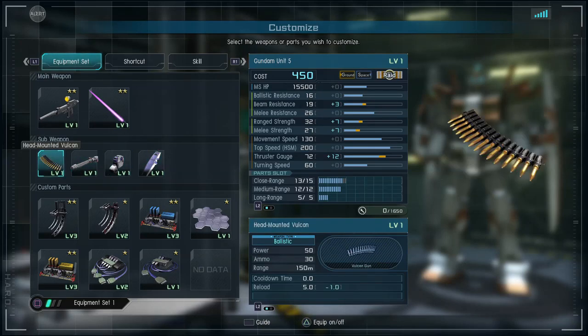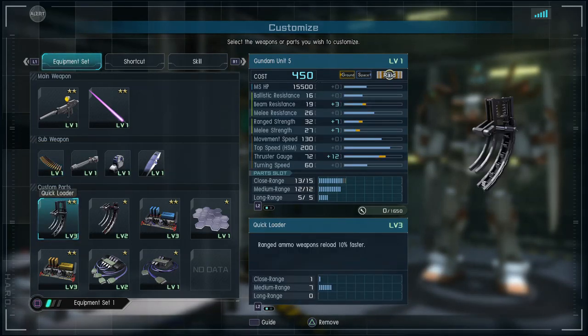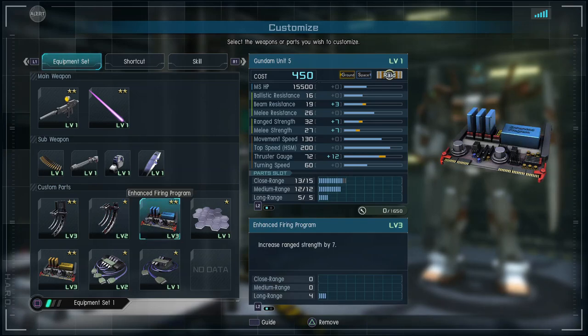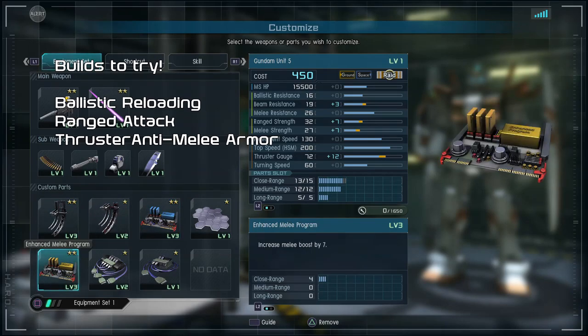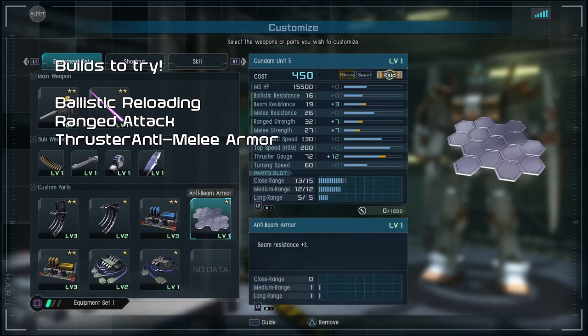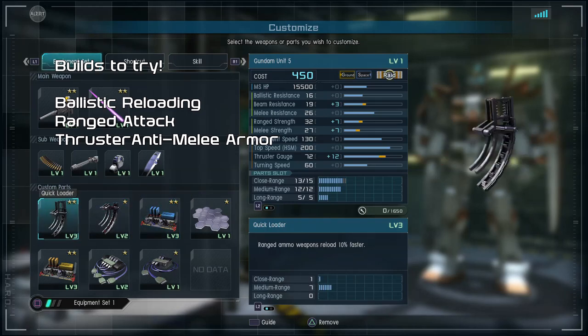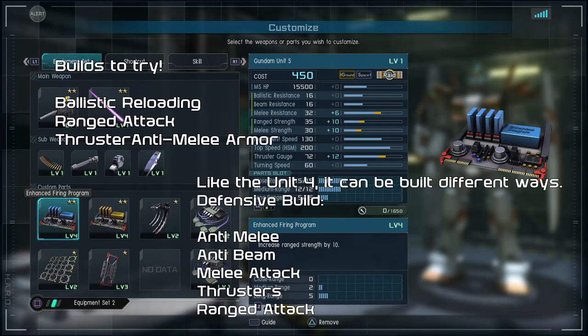You can finish off enemies or retreat while attacking with the beam gun, and of course the slide shield is pretty awesome to play with. All in all these sub weapons are really dope. The head mounted Vulcan is good for infantry but I'd use that experimentally versus the beam gun. I've tried a build with quick loader — I want ballistic reloading, a little bit of range damage, a little bit of melee damage, a thrust control system for more thruster gauge, and to top it off some anti-beam armor. That's always interchangeable.